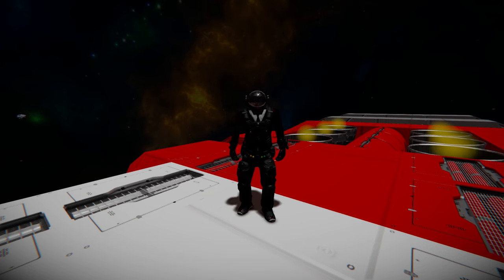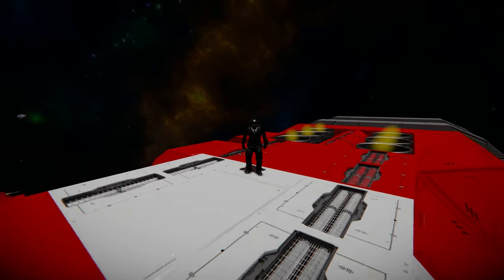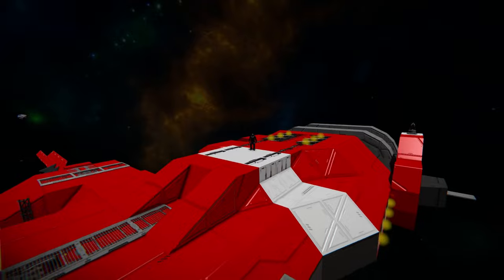Hello and welcome back to Space Engineers. In today's video we'll look at another large block ship. This one I'm currently standing on is called the Sharlan class assault frigate, which is this lovely thing in the red and white.